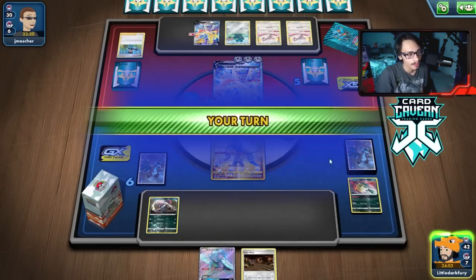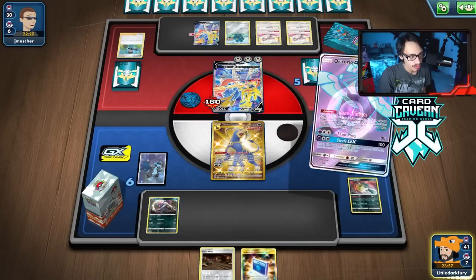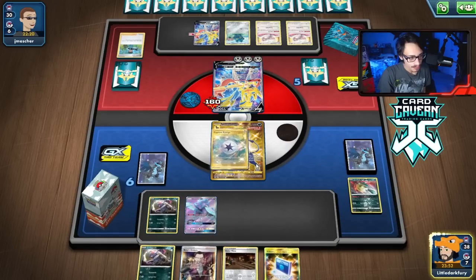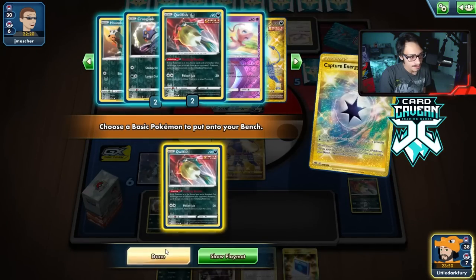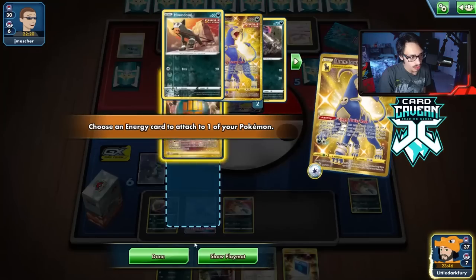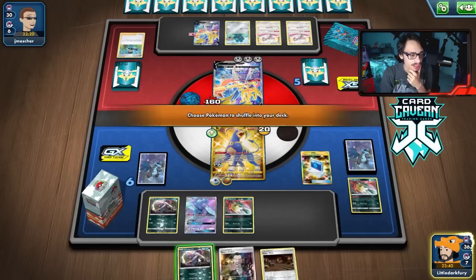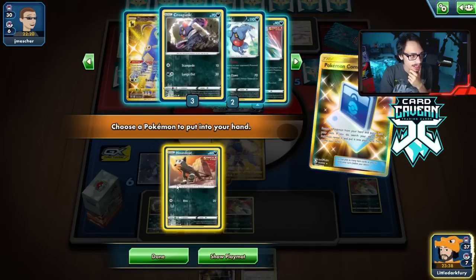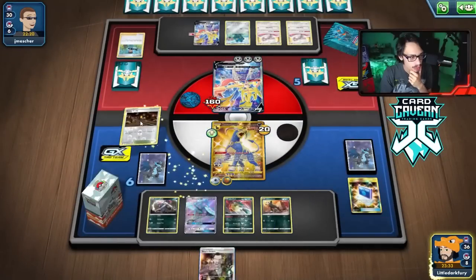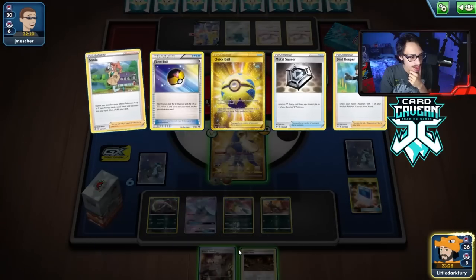We could KO them with Houndoom here, so at least we can try to do that. We play Single Strike Roar — that's our last Single Strike Energy, so we have to find an Urn or get something off the prizes. I'll get another Houndour in case we get KO'd. There's a chance Houndoom does fall here, and I'll put the Galarmine in play so maybe they can't just have an easy pivot.